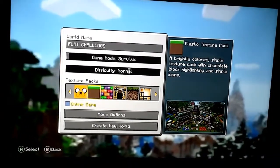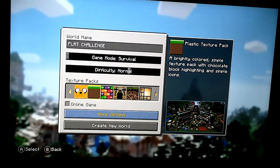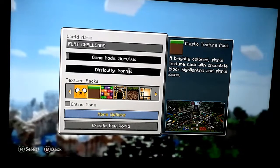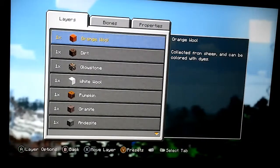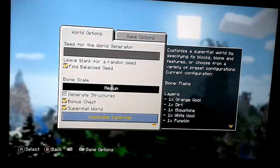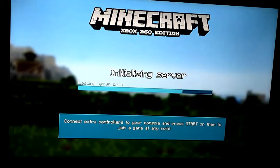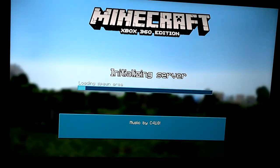Hello everyone and welcome to a new series on the channel. We are doing the Flatter Challenge. This was a challenge created ages ago by a YouTuber called Stampy Longnose, and it has been completed by him and SB737. We are going to be playing on a custom superflat which Stampy designed. It has got all of these layers, and there are three challenges we must complete: reach bedrock, defeat the Ender Dragon, and defeat the Wither — which is going to be quite painful.